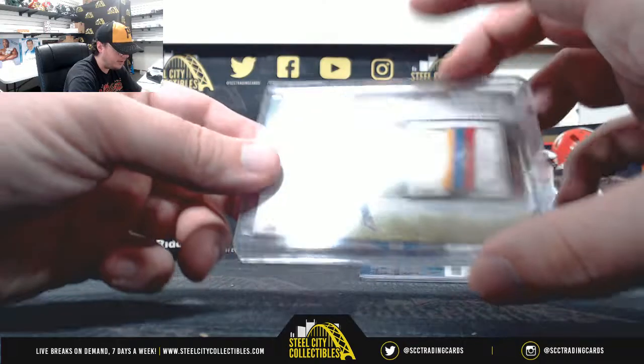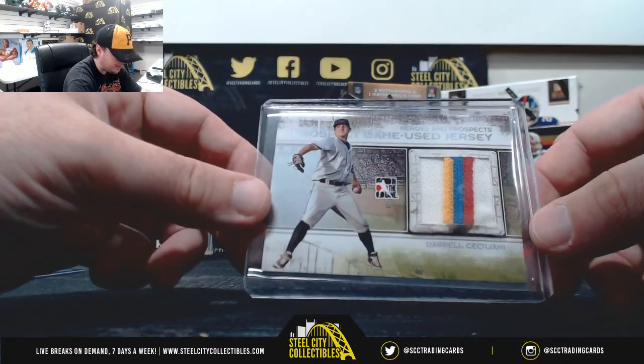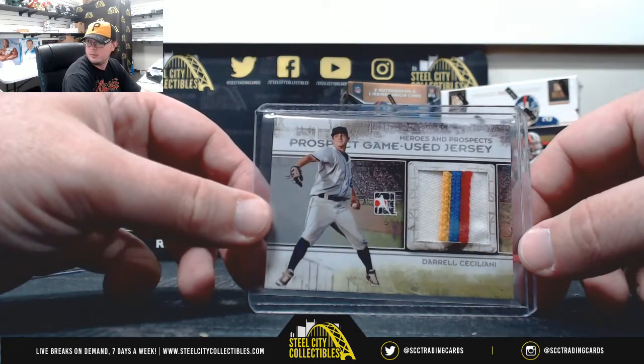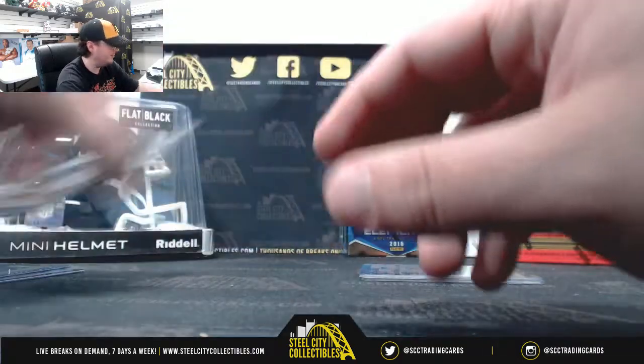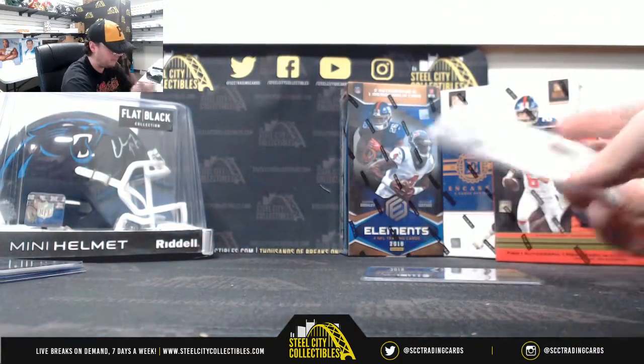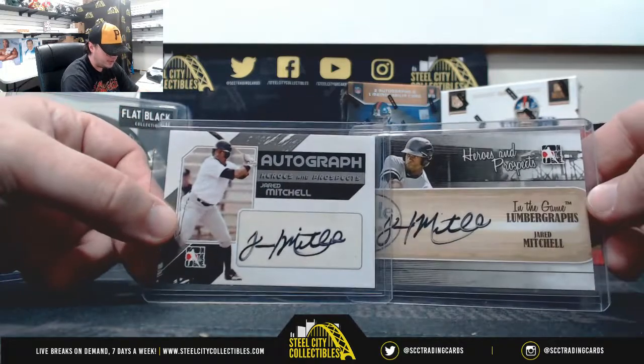Got a patch here — game-used jersey. It's a four-color patch. Darryl Siciliani. And we have a Jared Mitchell base and a Jared Mitchell Lumbergrafts.